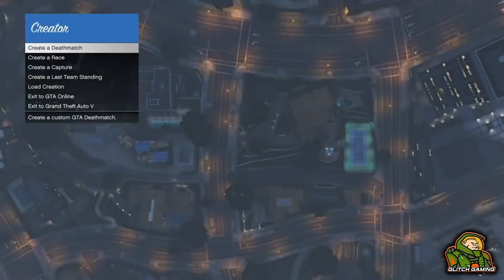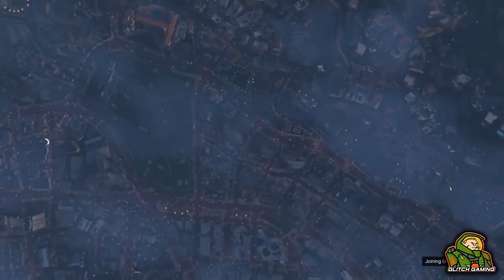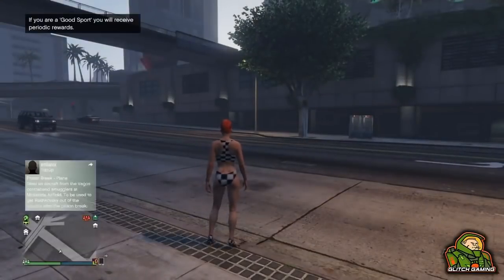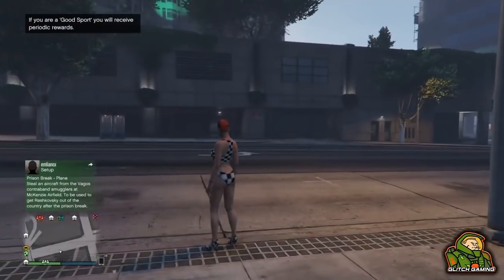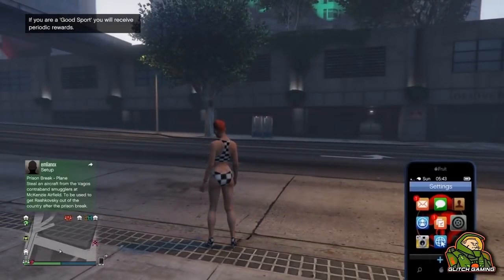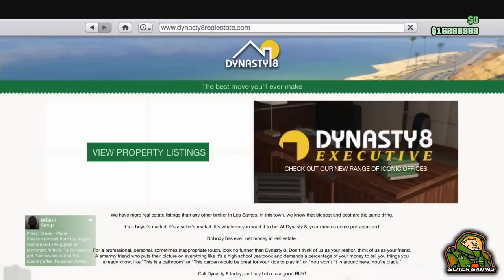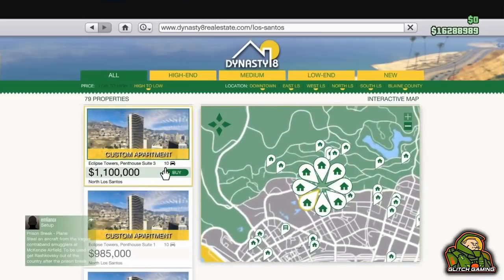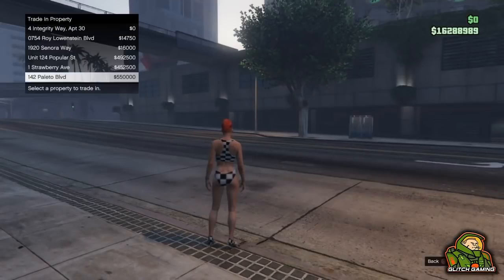Once that's done, go to creator, press the pause button, and go to invite only session. When you spawn in, your money will now be unfrozen — you should be able to pull up your phone. On your phone, buy the cheapest apartments you can and replace them in slots 4, 5, and 6. You will then get free money because you've transferred the value of the apartments.